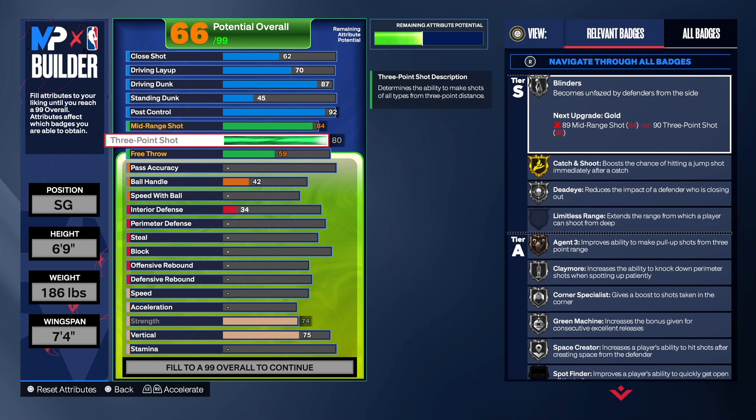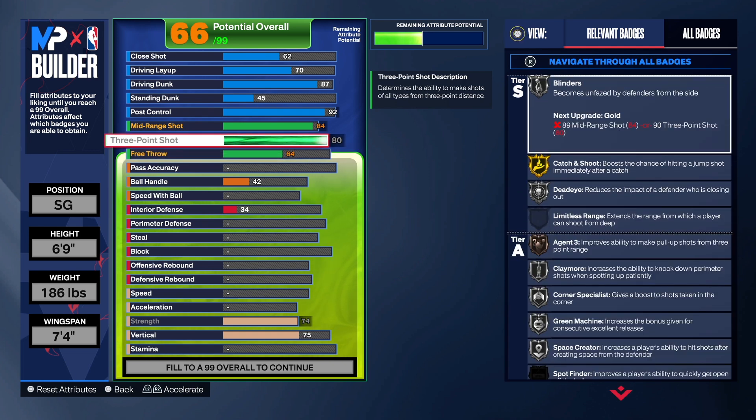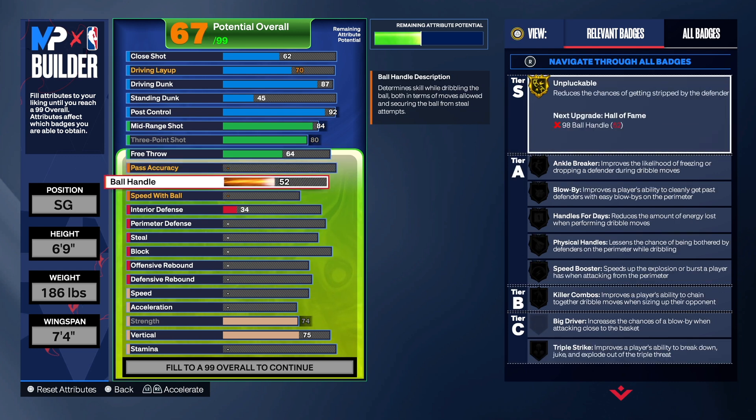We're going to take the free throw up a little bit to about a 64. That's pretty good, in my opinion, to have that on this build. You can take it up high if you want to. But we still get some good badges with the shooting on this build. But before we get to the playmaking, I need you guys to do me a huge favor — go down there, hit the like button, hit that subscribe button, hit that share button, and let the video play to the end because that will push the video to the recommended page so everybody can see this video.